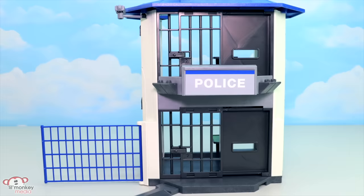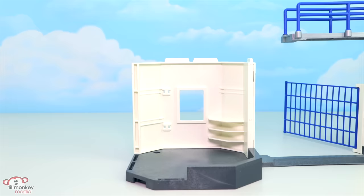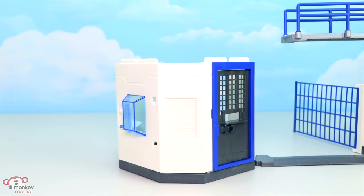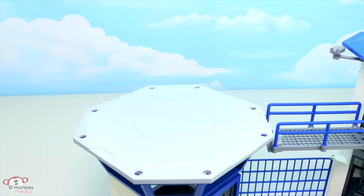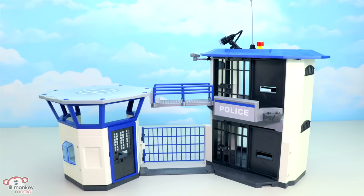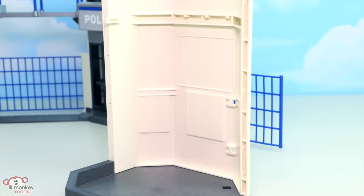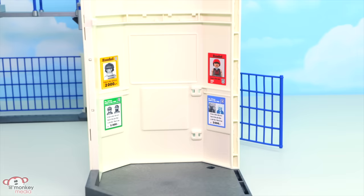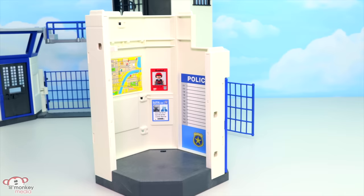Let's move on to our second tower. We have a gate and a walkway that will connect our towers. This is a super heavy duty locking door with double locks to secure our gate. Next let's build our helipad to finish off this tower — now our police copter will have a place to land. We have a second gate and walkway to connect our last tower. We have a few wanted posters of criminals the police haven't managed to catch yet. I like this map sticker.